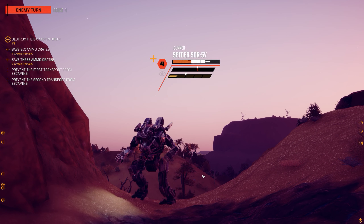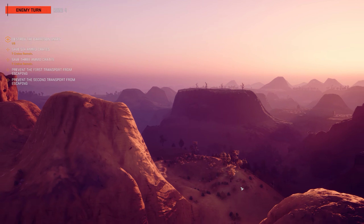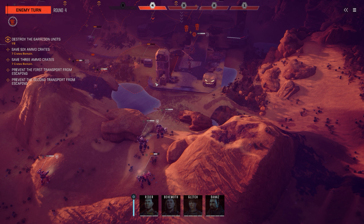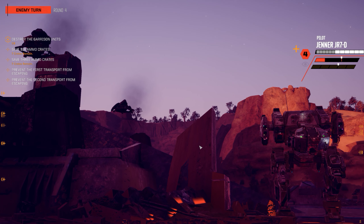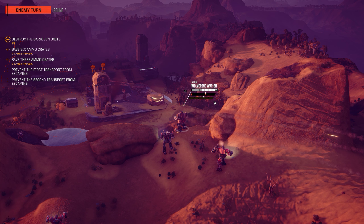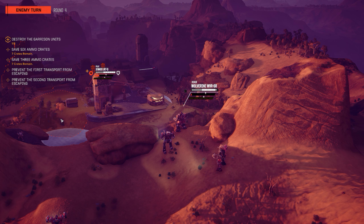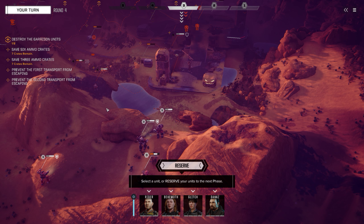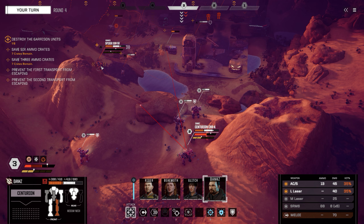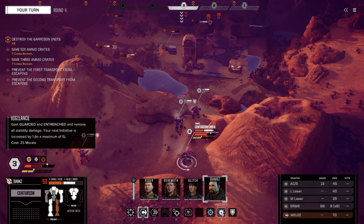The Spider needs to go. I might be able to - oh, he went that way. The Griffin might be a little bit of a problem, but I don't think too huge of a problem. These two mediums - lots of armor - will move into the area of this thing, and I will definitely explode it. Okay who can we shoot? Next initiative is increased by one.